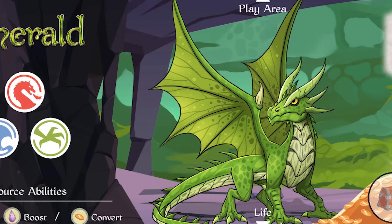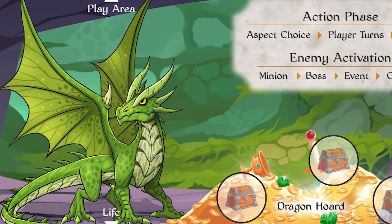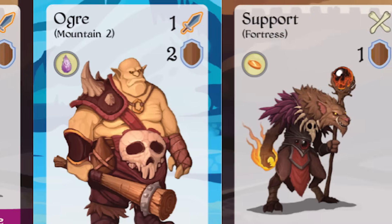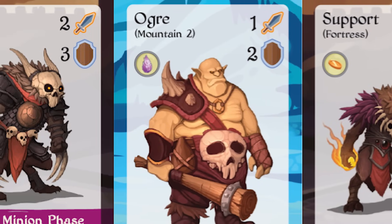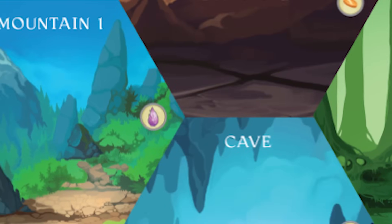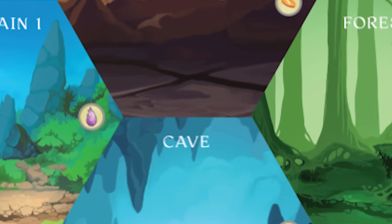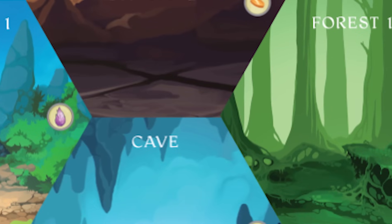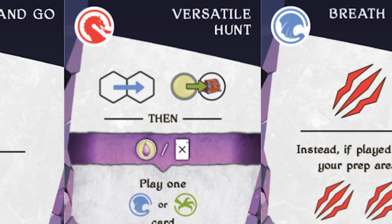Hey everybody, this is Mike with the One Stop Co-op Shop, and I am so excited to show you this game. We've been talking about it for a while now, but this is our first game that we are publishing. Peter and I have designed this one, and it's called Flame and Fang. It should be on crowdfunding as of this video airing. I'm going to do a full playthrough — I won't give my impressions at the end because clearly I'm a little too biased. This is a 1-4 player cooperative adventure game, and let's jump right in.